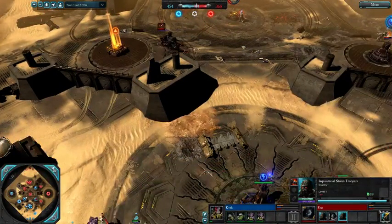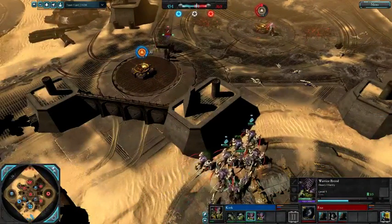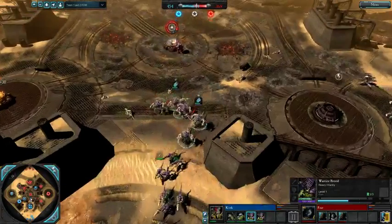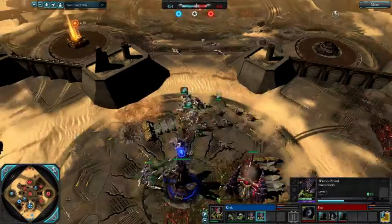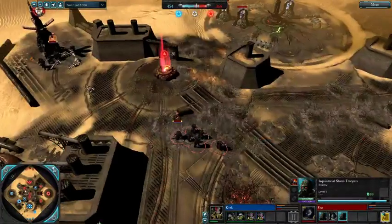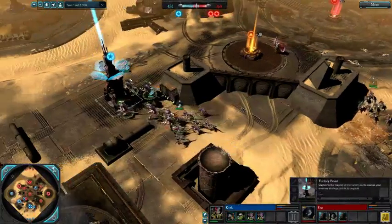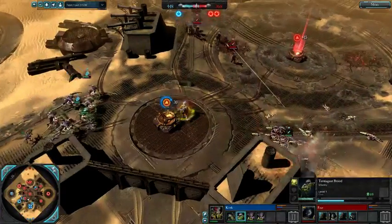He's getting a Vindicare Assassin — okay, that makes sense. Vindicare Assassin definitely makes sense considering the Warrior Broods are very nice targets to snipe in general, being relatively slow. It's nice to have target selection against Tyranids in general, just because they are so reliant on their synapse creatures, and they're so vulnerable to having their synapse creatures focused down. Any damage that goes onto gaunts instead of the actual synapse creatures themselves tends to be wasted or inefficient at the very least.